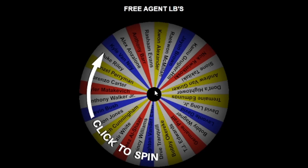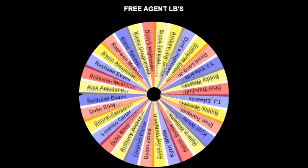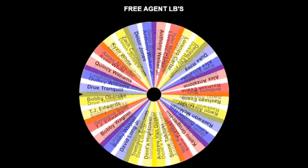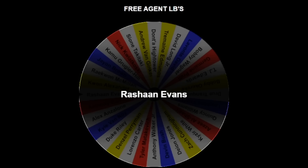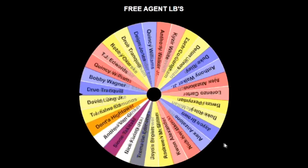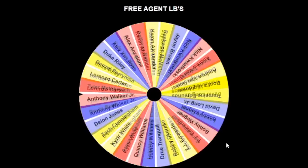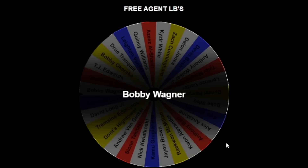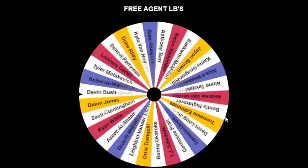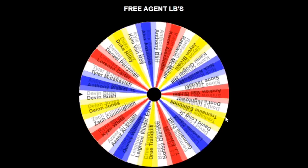Now we have the linebackers. I put all the outside linebackers, the MLBs, and some guys that sometimes play on the D-line. First up was Rashawn Evans. Some of the highlights of this wheel — you have guys like Bobby Wagner, Tremaine Edmonds, even Dont'a Hightower. And there we go — Wagner! That might be the best spin so far of the video.